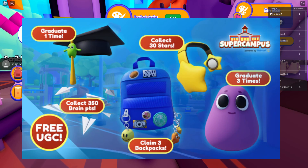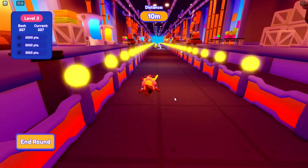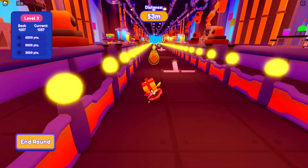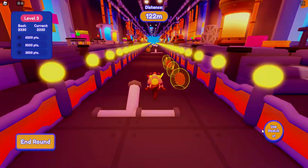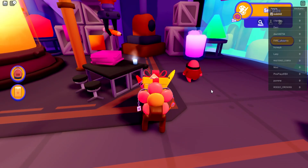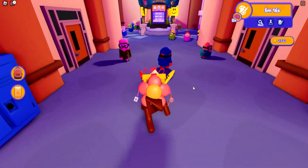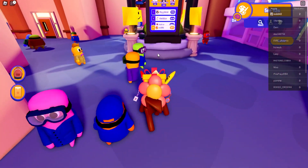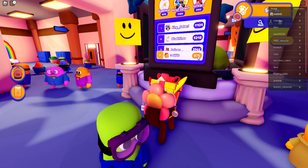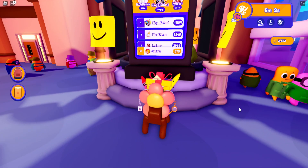Next up is collecting 350 brain points, which rewards you with the paper airplane UGC — very simple. Every time you play a mini-game you earn brain points; the better you do, the more you get. You can see your total on the leaderboard tab — I'm at 875 right now and I need 350 total to get the paper airplane prize.